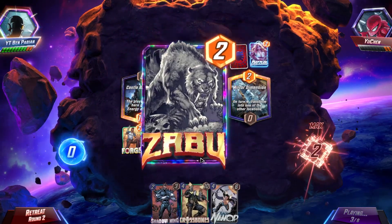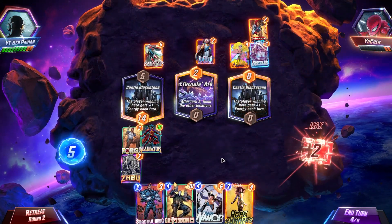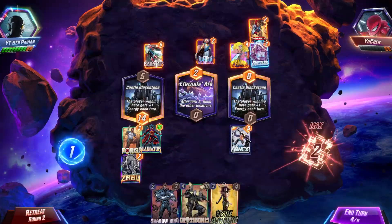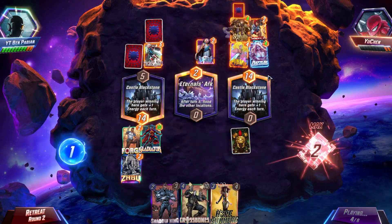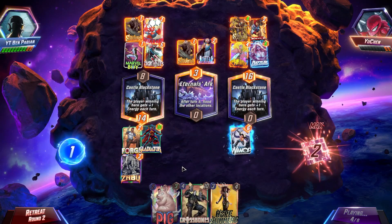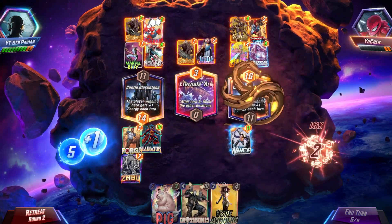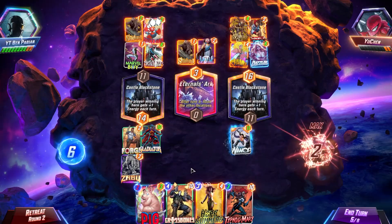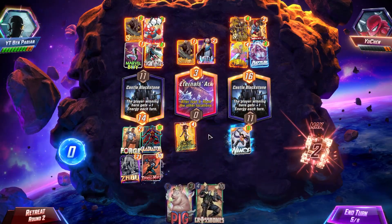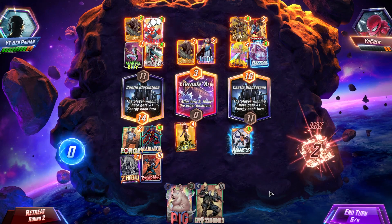It's the two power he needed to kill it — fantastic. We have five energy and he also has five energy. I think we play Namor here. Namor gives us an 11 power card, which means we can also play Crossbones there if we're winning that location, which we're not. We need to be slightly concerned about what's going on, so we need to just play cards. Let's go Hope in the middle and then Typhoid Mary on the left. If I play anything on the right, Namor goes down by five power, which is not good.